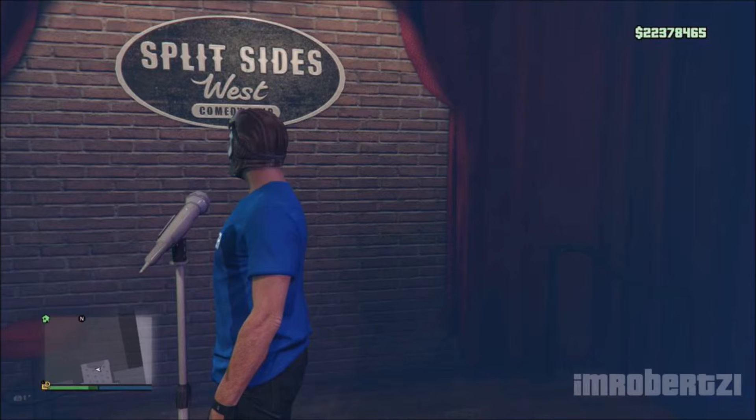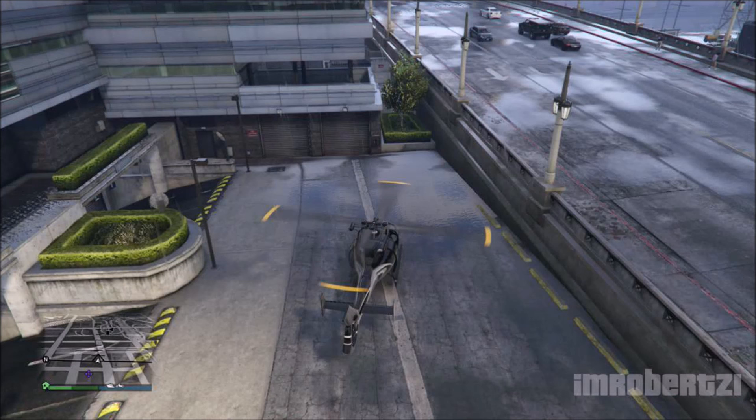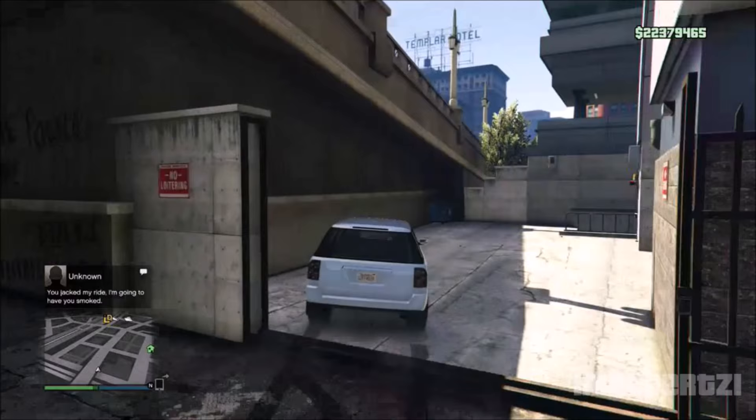In today's video I will show you how to get inside of the Split Sides Comedy Club after the new update. Let's get into the glitch. The first thing you need to do is go to this location on the map and have a helicopter to spawn your parachute.